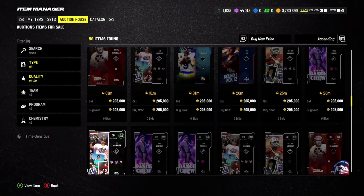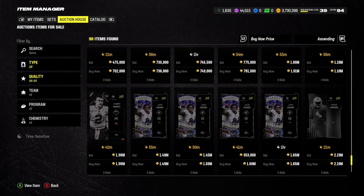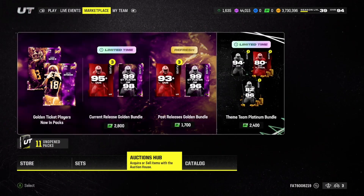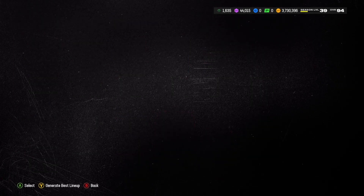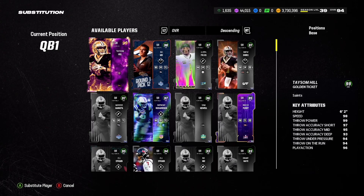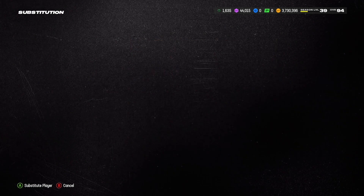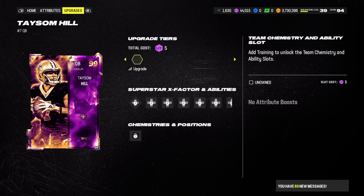Hoping that Taysom Hill gets the quad stack and some special abilities, along with hopefully a special X-factor too. There was no other quarterback exactly 500,000 coins, so we had to spend a little less — still a very expensive quarterback nonetheless. We're entering Taysom Hill golden ticket as the QB1 of this lineup versus the 50,000 coin lineup.